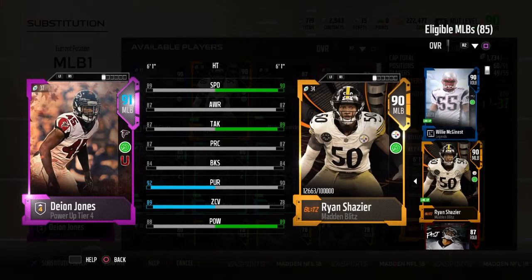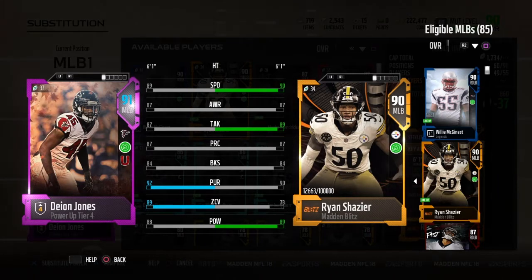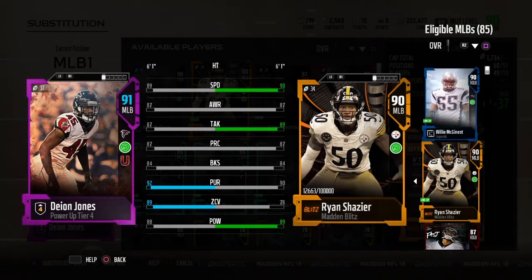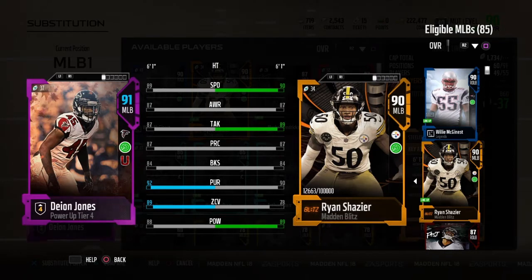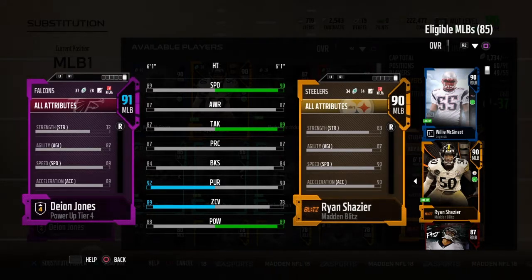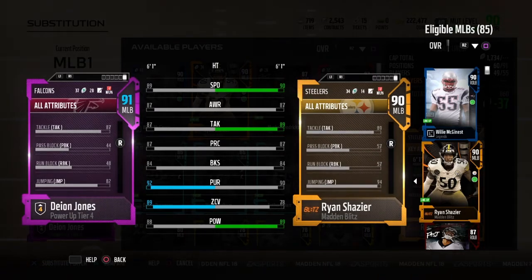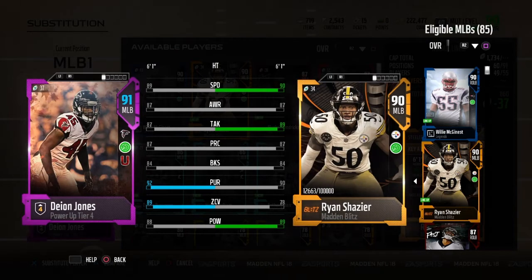IdaWild here with a review of the Power Up Tier 4 Thanksgiving Deion Jones. He's pretty solid and speedy and pretty comparable to Ryan Shazier. The main two differences between these two is that Ryan Shazier is the better pure user — meaning he's faster and has better jump — but Deion Jones is the better all-around player because he has a lot better zone coverage, 89 zone coverage, and solid pursuit, so he's better as a CPU linebacker, but his speed can make him a very solid user as well.